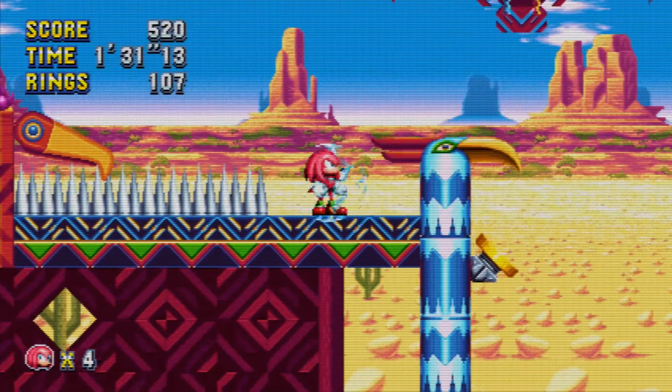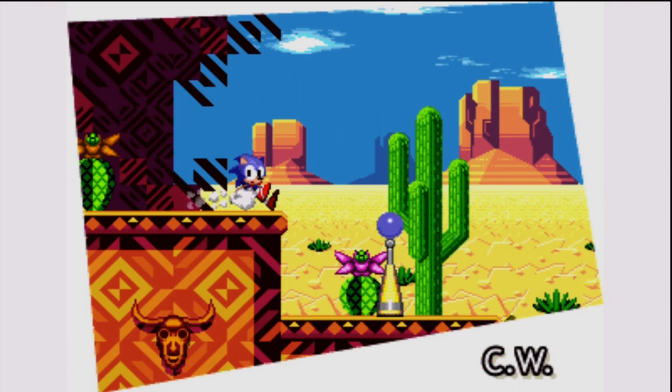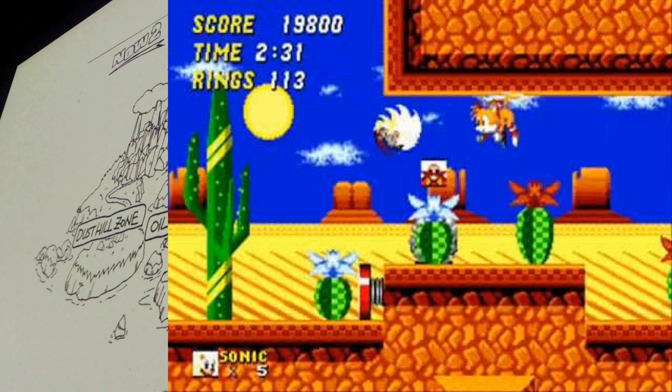Some people think the Sonic Mania zone is inspired by one of these scrapped Sonic 2 zones, because the developers said some new Mania zones might be inspired by zones that were never implemented in the past. For example, Mirage Saloon Zone was confirmed by Christian Whitehead to be based on Desert Dazzle Zone, a scrapped zone from the 2011 remastered version of Sonic CD, which itself was based on a scrapped Sonic 2 zone called Dust Hill.